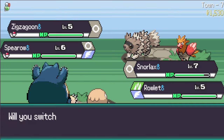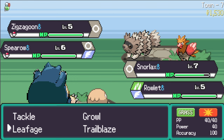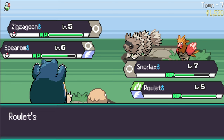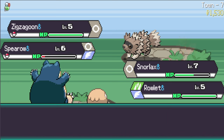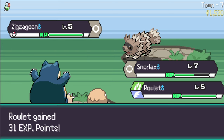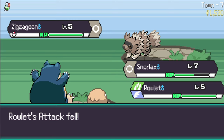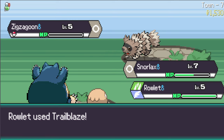Go Rowlet! Let's use Tackle on Spearow and Trailblaze on Spearow. Spearow uses Peck on Snorlax. Happy to see the double hit. Extra speed from Rowlet goes pretty crazy. Tackle - no kill. Use Trailblaze first - it should stop Spearow from attacking. You don't get the super effective move off on my Rowlet. Growl hurts - I'm gonna have to swap out this Snorlax, or a trainer battle should bring it back.